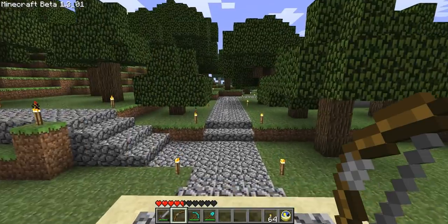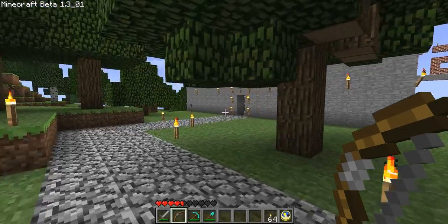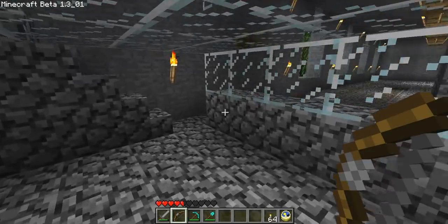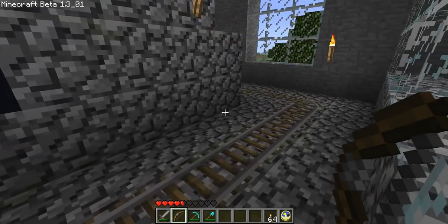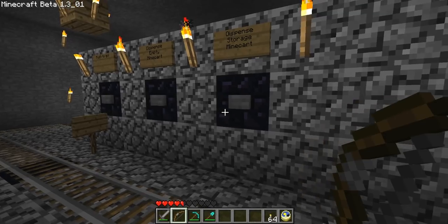We only have two stations right now. This is the main station right here. The other station is over at a building called The Depot. But you can launch a storage minecart from either of the locations and this will work.